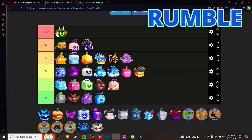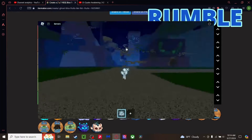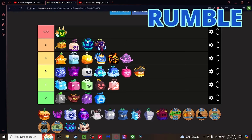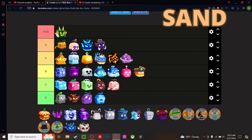Rumble fruit — a lot of long range moves, just like Blizzard. You can fire big electric balls and chuck them at people. I think there's an awakening for it too. It's going S Tier — above Mammoth. I have a feeling it beats most fruits, but actually I'll keep Dough above it.